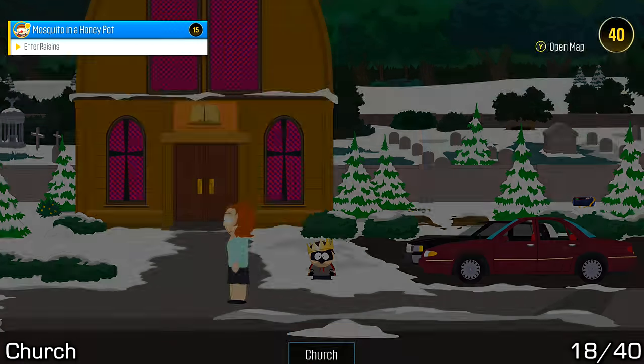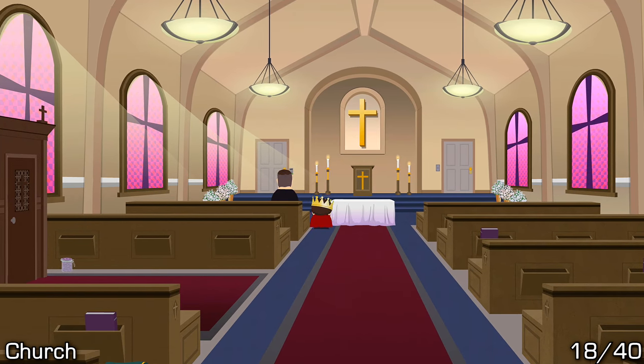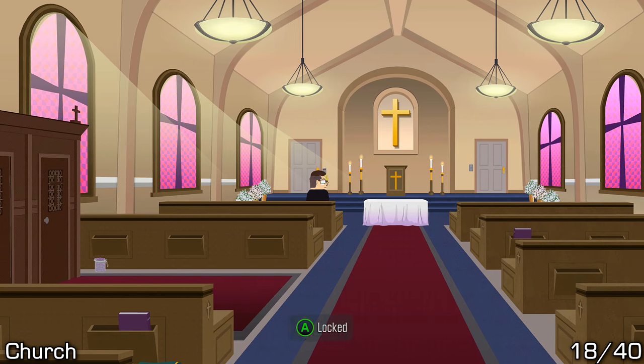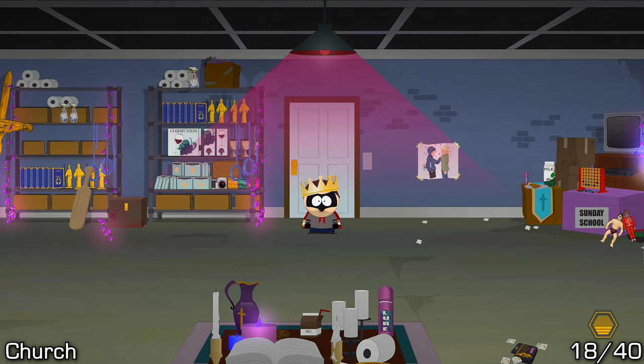Once you're at the church, go inside and you'll have to access the left-hand side room. You can find the passcode to this room in the right-hand side room, or if you already know it you can go straight in. The code is 681 — Kneel Before Jesus. Once inside, you should notice the art just in front of you.